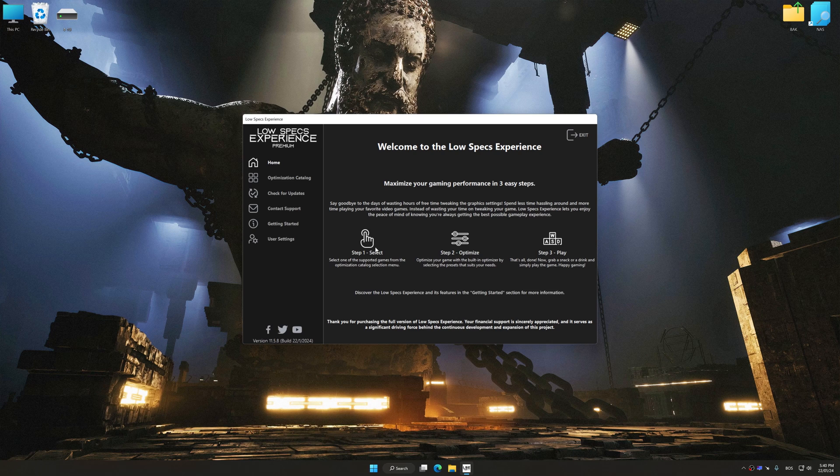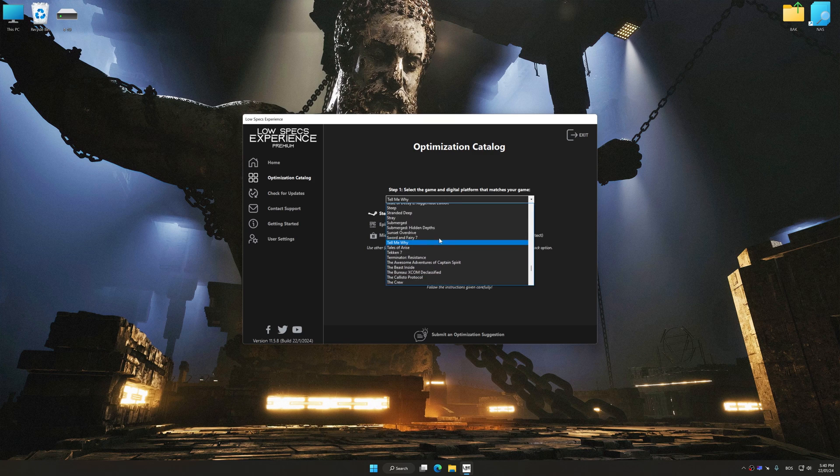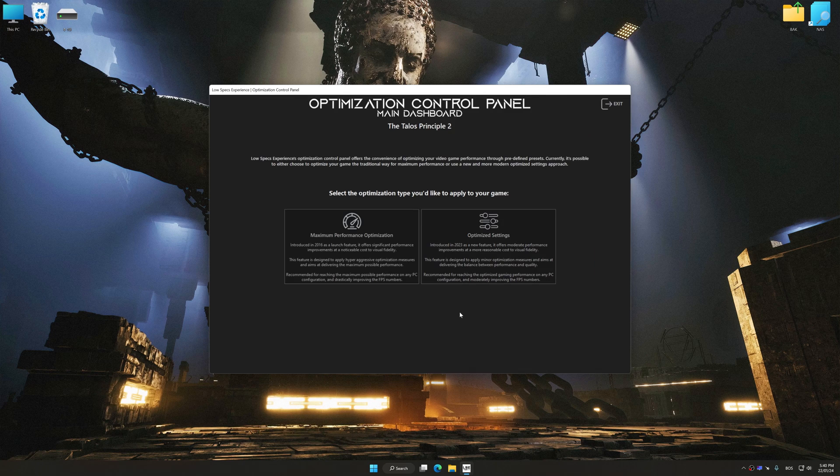Now select the optimization catalog, select the applicable digital platform, and then select the Talos Principle 2 from the drop-down menu. Once done, press the Load the optimization package button. Low Specs Experience will automatically detect a supported game version on your system. Now press OK and the optimization control panel will load.